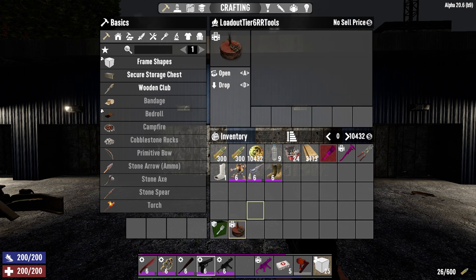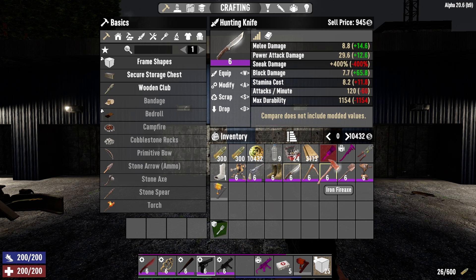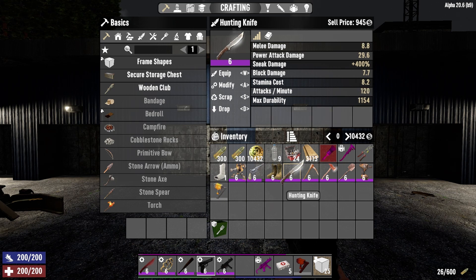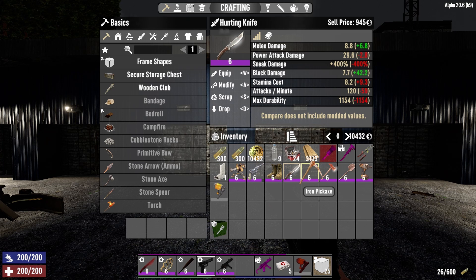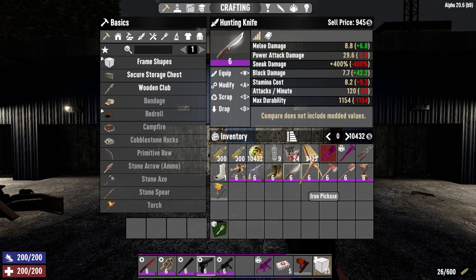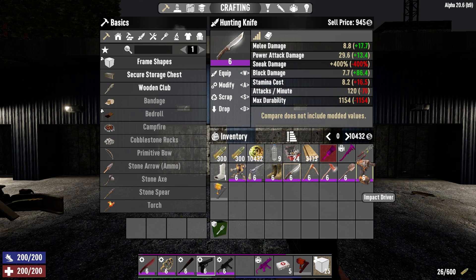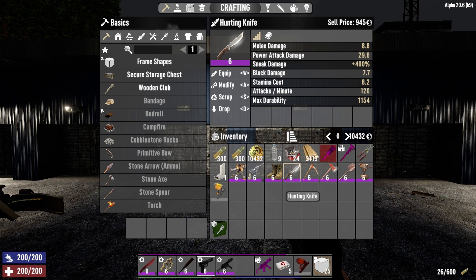The next bundle is my tier 6 tool loadout. Here's what you get: a tier 6 hunting knife, tier 6 iron pickaxe, iron fireaxe, iron shovel, an impact driver, and a nail gun. All very useful items, especially if it's early game — you get fairly well equipped. They're not steel on the pickaxe, fireaxe, and shovel, so you'll still need to upgrade eventually to steel. But this is a nice step up from the stone tools, even if you sacrifice a little on stamina usage. The hunting knife definitely beats the bone knife, and who doesn't love the impact driver and nail gun?